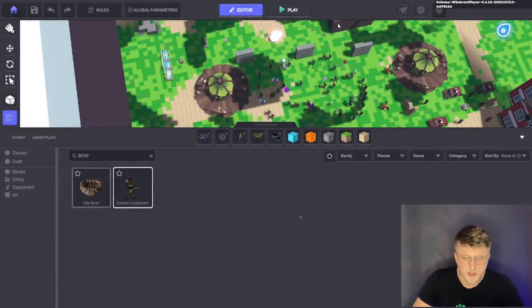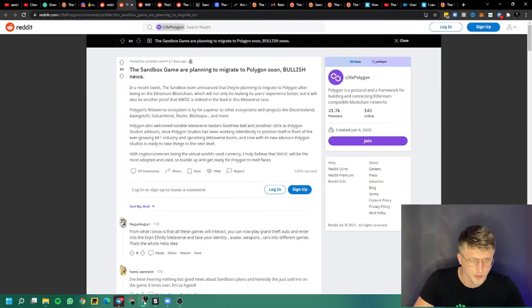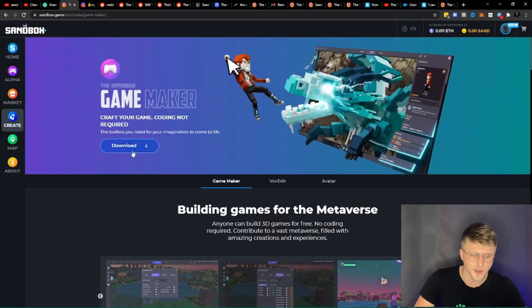Talking about the Sandbox, this is basically the alpha editor. To get to this you basically need to download the alpha editor. To download it, you need to head over to the website — it's right here. So you need to download the game maker.